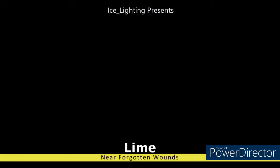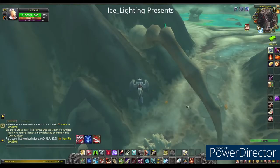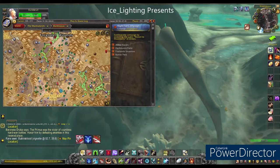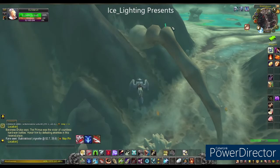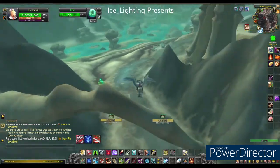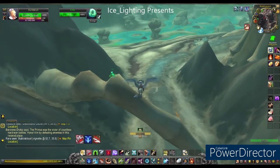Next is Lime, and Lime is literally on the other side of that cave. You can either go through or fly over and you will find Lime sitting on top of this bony structure. These were quite difficult when you couldn't fly, but now that you can fly you can get them really easily.